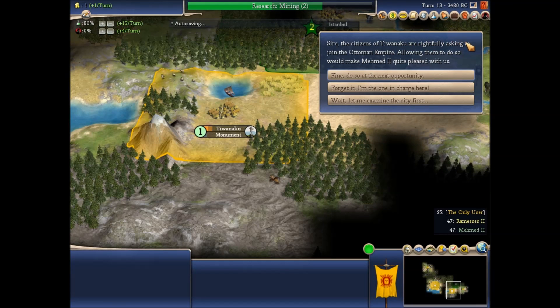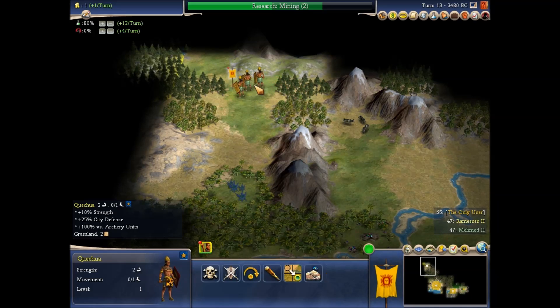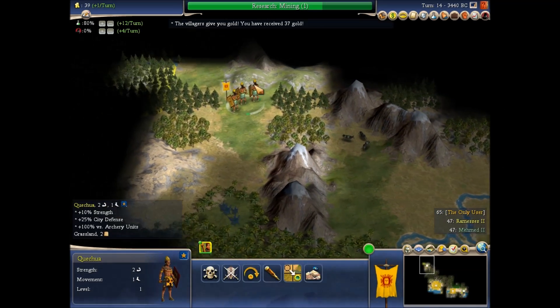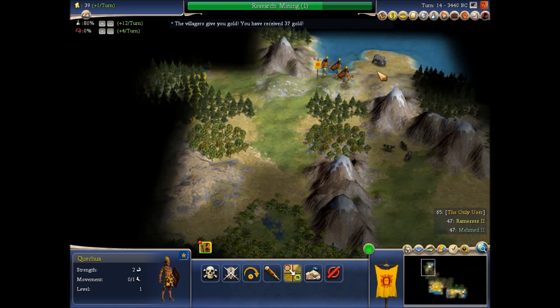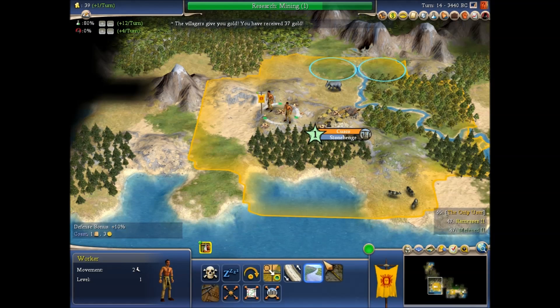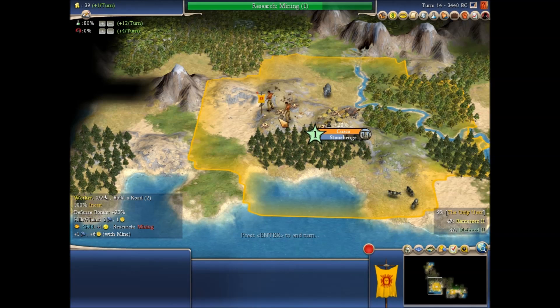They want to join the Ottomans? No! You guys are mine — I brought you into this world. Yay, my scout found another village. Workers, I want you to just build improvements wherever you see fit. Looks like they're building a road.